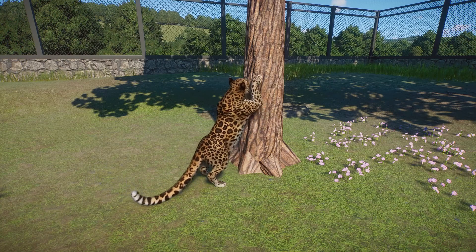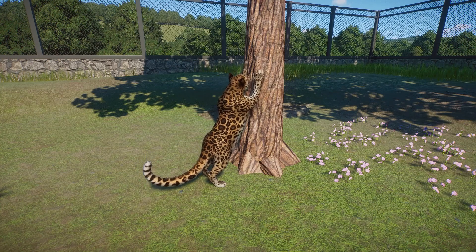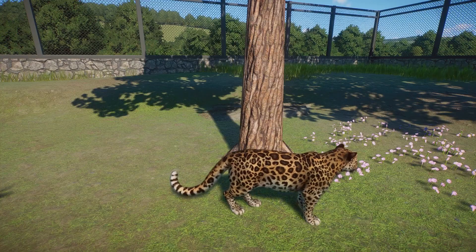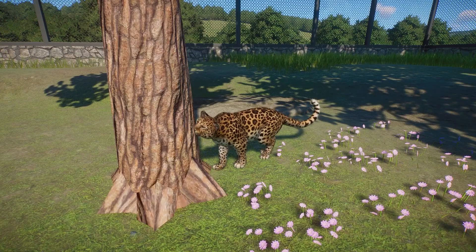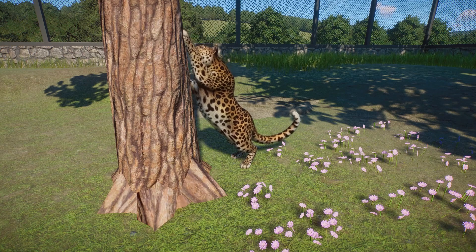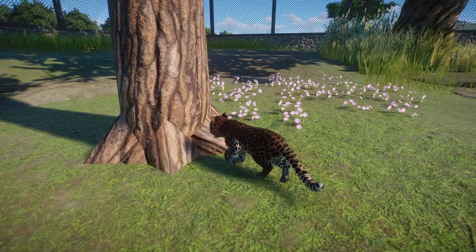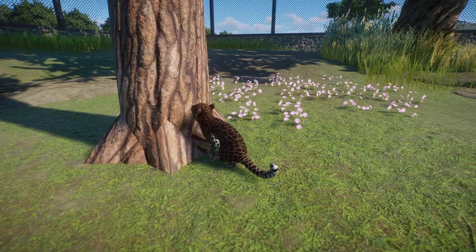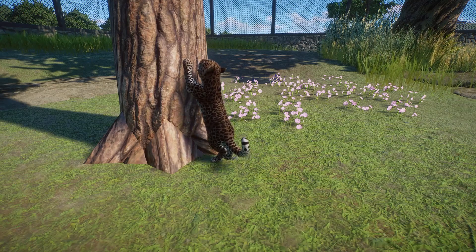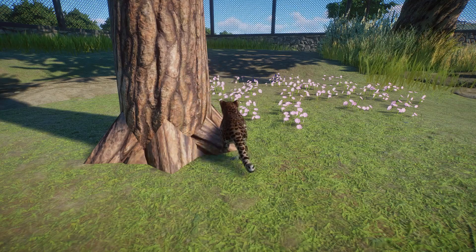The next animation is going to be the scratching, actually using the scratching tree enrichment item. We're going to take a look at it from two different angles. They just walk up, get up onto the tree, use their front paws, dig those claws in, and then do a little scratchy scratchy. I also caught one of the little babies doing some scratching — basically the exact same animation, just with a little guy, and that makes it a hundred times cuter because he's a baby leopard and he's adorable.